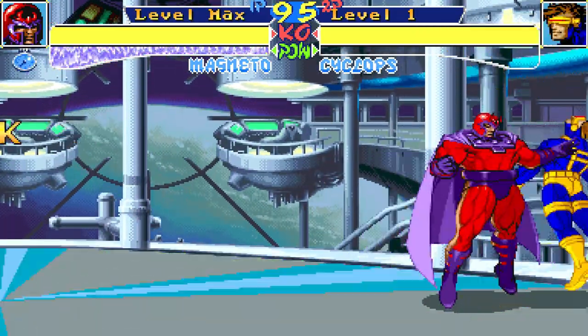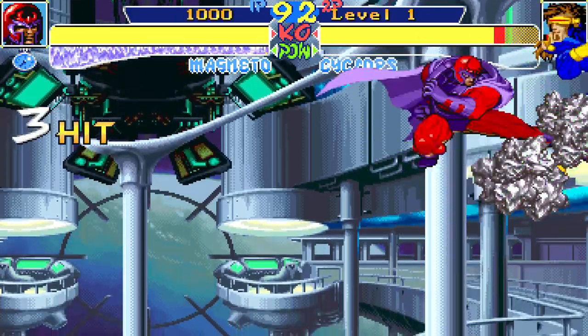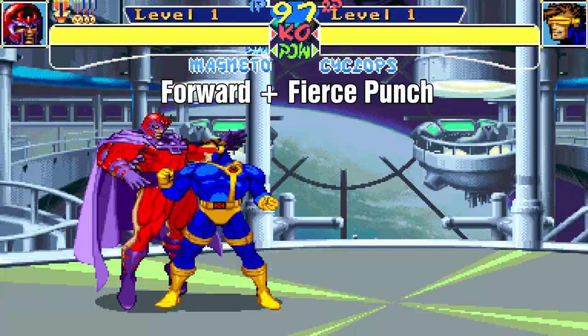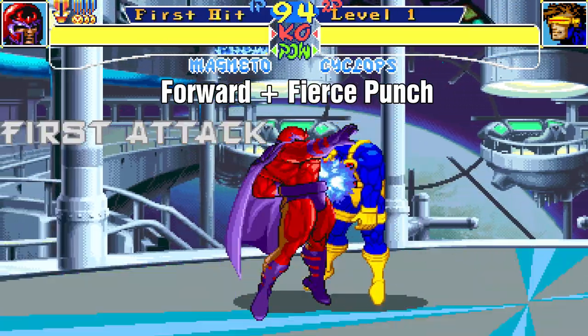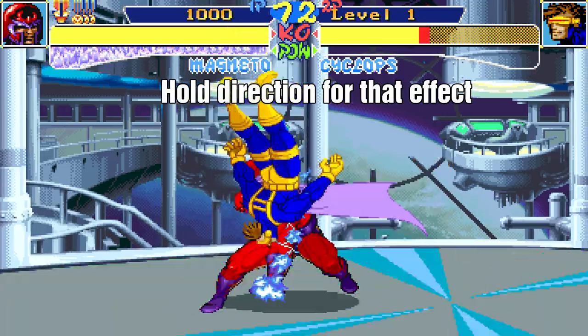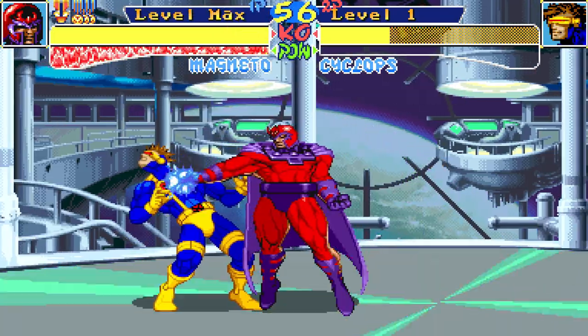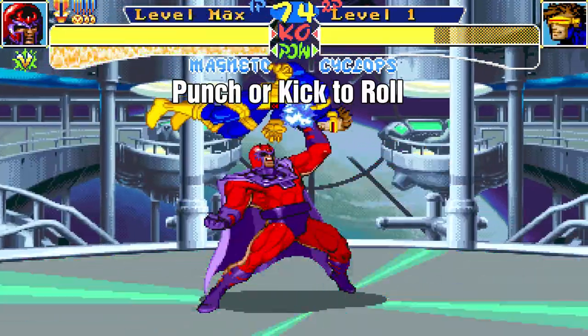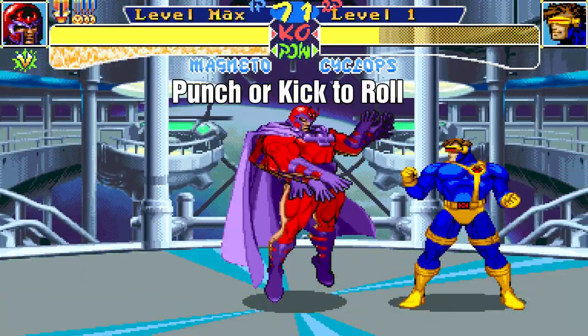Even the up directional throw can be used as a setup for an air combo in the corner. His other throw is forward and fierce punch. You can throw the opponent up into the air, ahead of you on the floor, or right below you. You can follow up with an attack that hits low for some extra damage, but the opponent can roll away upon their wake-up by pushing punch or kick at the right time.